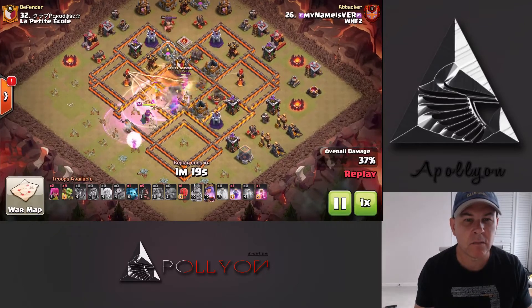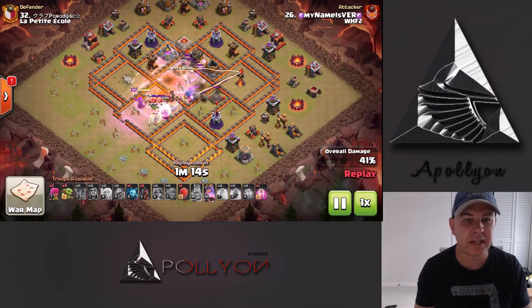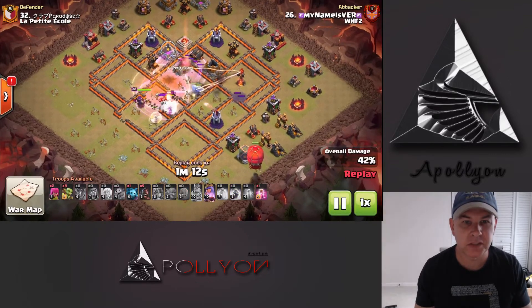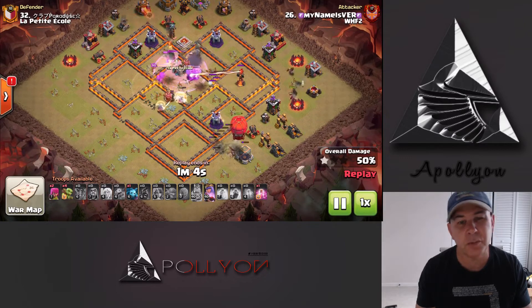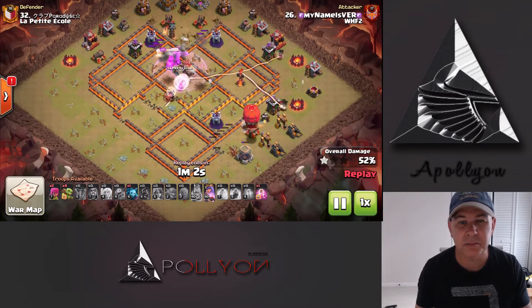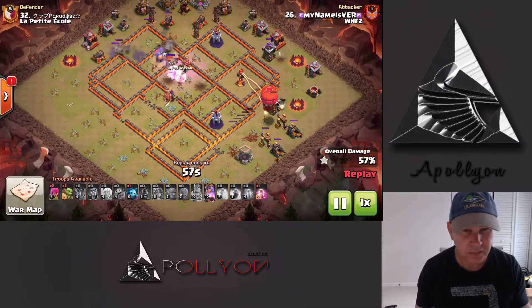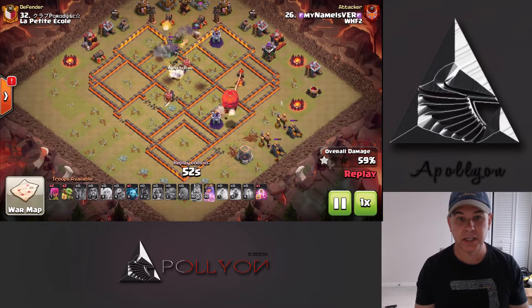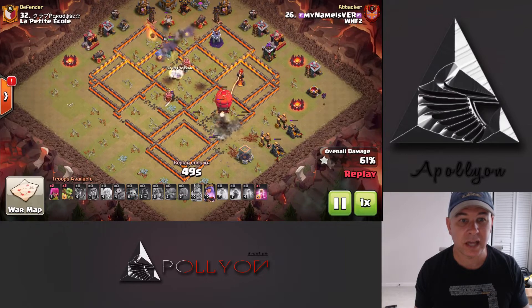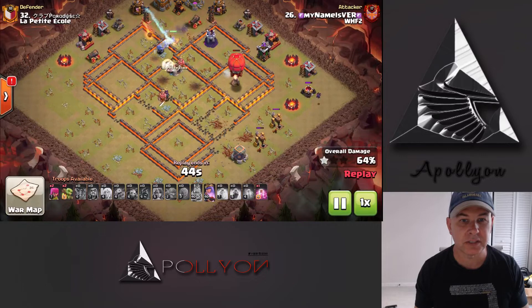We've got the Poison coming in for the enemy Clan Castle and the Queen finally makes her way in. We've just got a whole bunch of our troops coming into the corps and taking out. I think the healers do a switch there and they're going to heal up the Bowler — that's just fantastic. Then we drop the Slammer to take care of some of those outlying defenses. Slammers do such a great job with that, especially since it's not a single Inferno Tower, it's a multi. The Queen is still alive with ability intact and we've got to clean up some of those trash buildings. There we go with the Goblins down there.